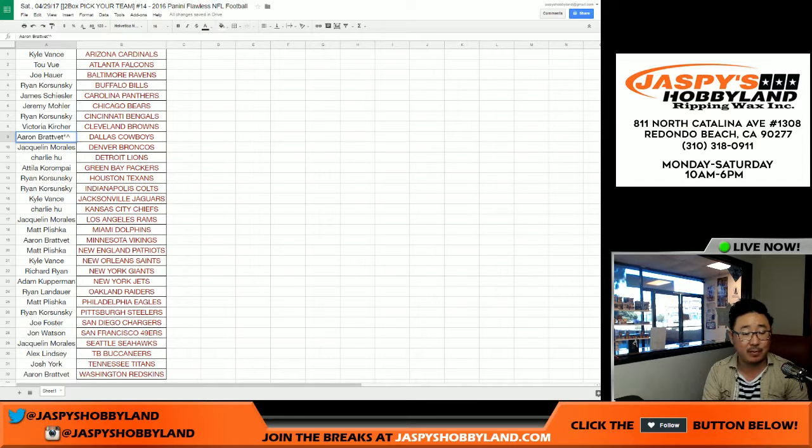That's the pick your team list — that'll be in a separate video. Last spot mojo and the little rooftop right next to your name to let you know that you won this in a spot randomizer, pick your team 14 Flawless. The Flawless video will be in a separate one — check that out. This is Joe for jazbeeshoggingthat.com. We'll see you next time.